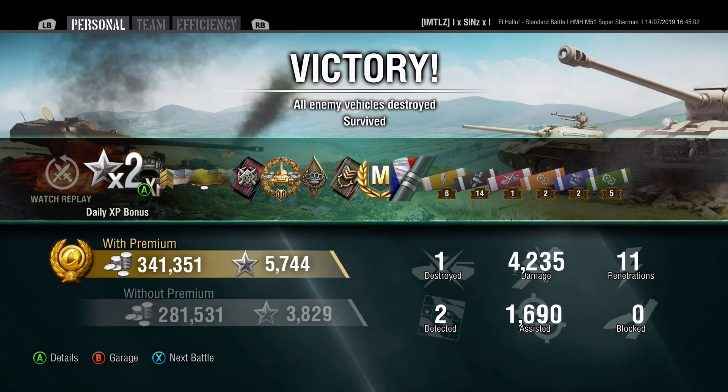Looking at the post-game stats — just a quick game today. We secured a High Caliber medal and an Ace Tanker medal, racking up 4,235 damage from 11 penetrations, one enemy tank destroyed, and 1,690 assisted damage. We didn't block any damage because the Super Sherman's armor is very vulnerable for a tier 8 medium tank, but we picked up a whopping 341,351 silver.